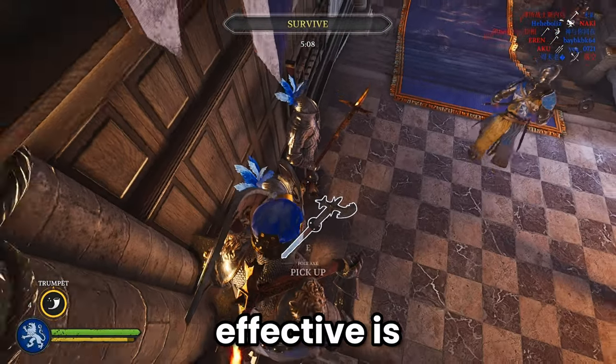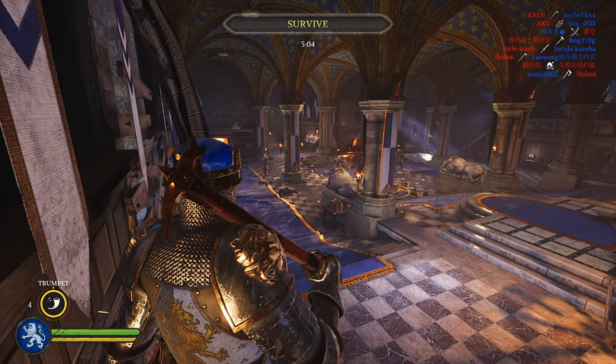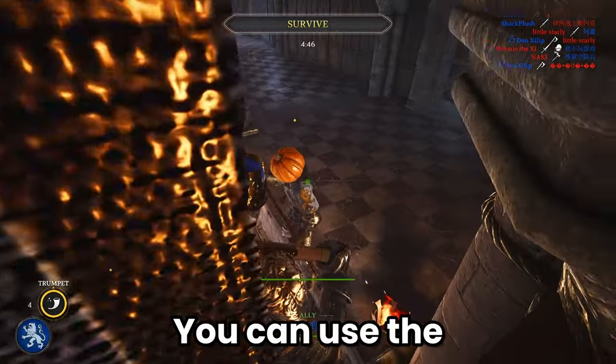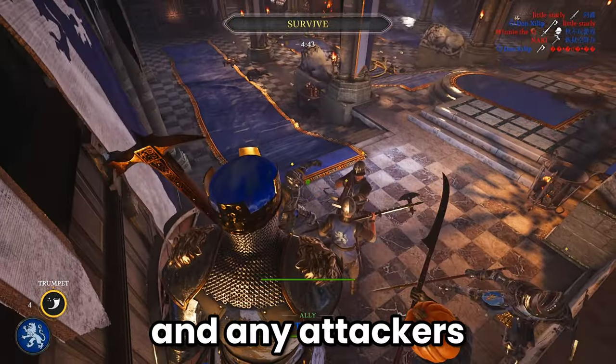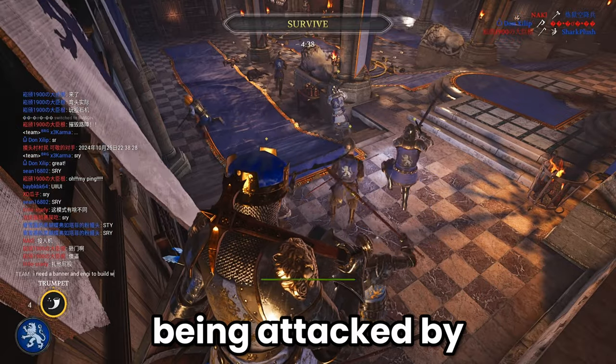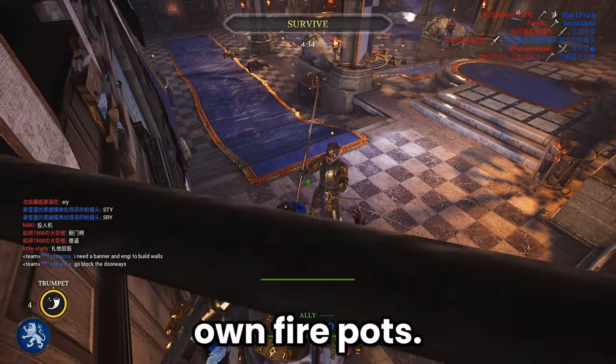The reason why this is so effective is because firepots don't work when you are standing on the armor stand. Thus, pretty much nothing can get you to move away. You can use the shield to block enemy projectiles, and any attackers that try to get close to melee range will end up being attacked by your teammates from the back, or they will end up being burned alive by their own firepots.